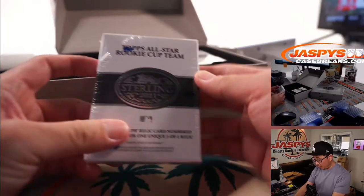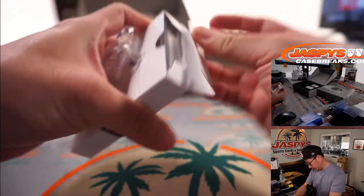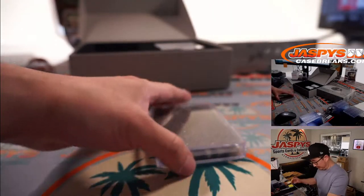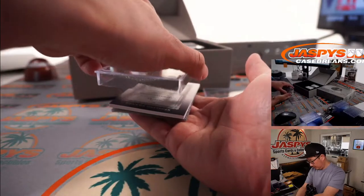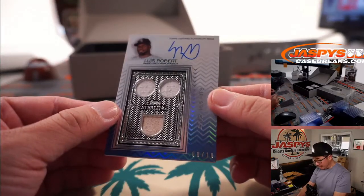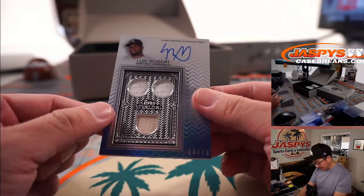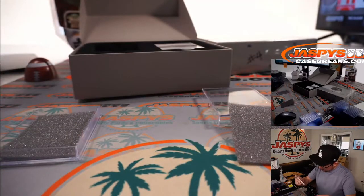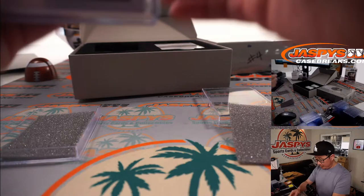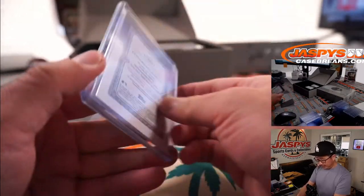We've got a Topps All-Star Rookie Cup team. It's going to be Luis Robert — wow — triple relic and autograph. That kind of looks like a smiley face, right? Got the two eyes right here and the piece of lumber where the bat is. 8 out of 10. Talking about his 2019 season with 165 hits. Game used material in here too. He's pretty good.